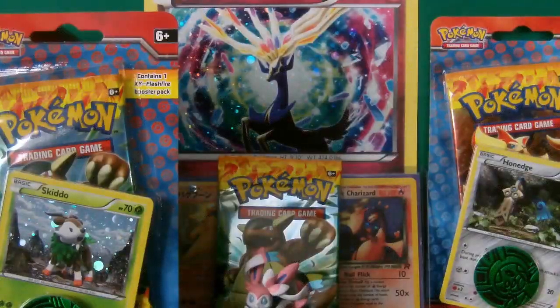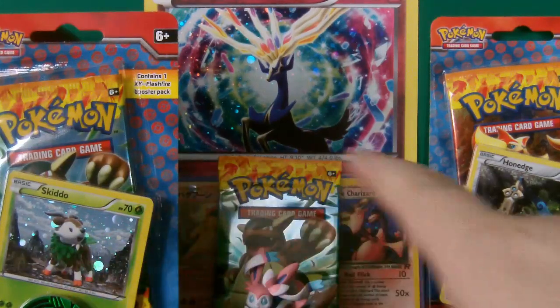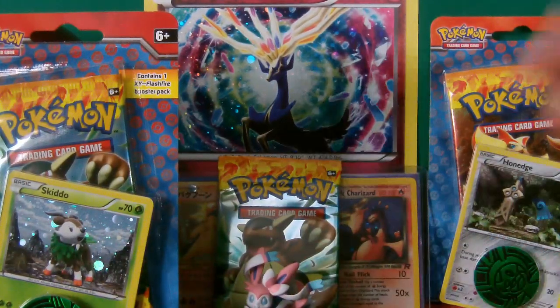Hello everybody, it's the Redbarree here and today I've got three Flash Fire things: a Flash Fire booster pack loose, a Skiddo blister, and a Honage blister.